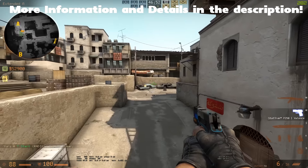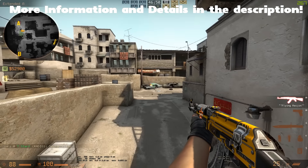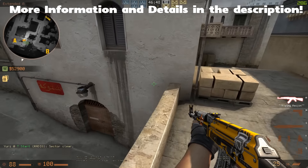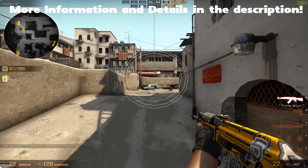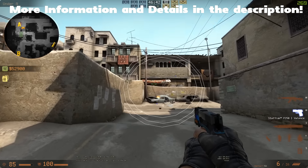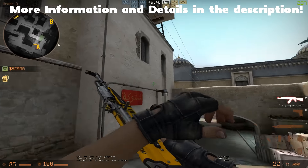They actually changed it so that the longer you are in the air, the more inaccurate you'll get. So if we're just right at the top here and start firing, it will increase. Already while we're in midair, we get this huge circle with the AK.